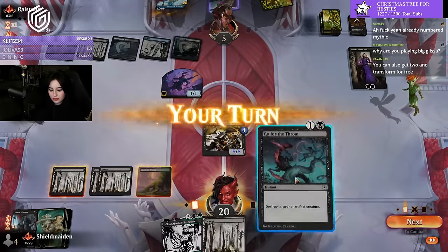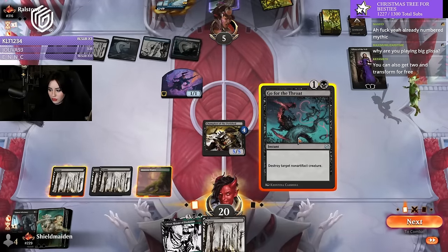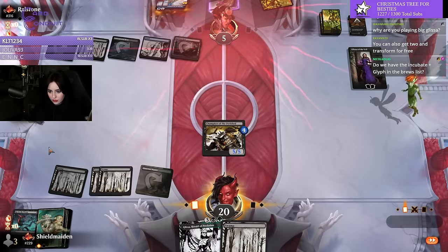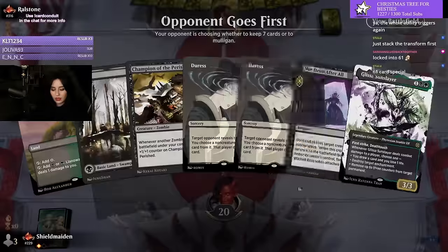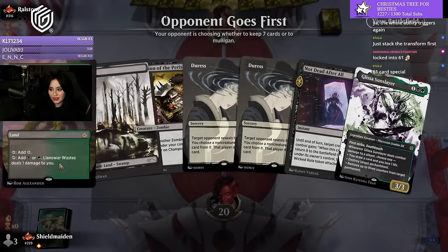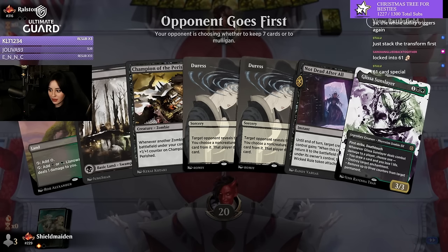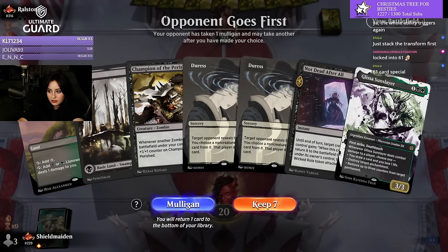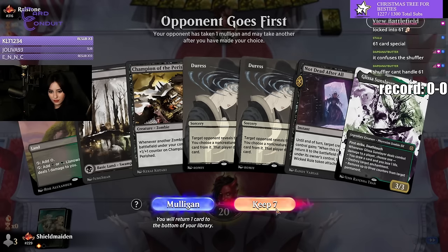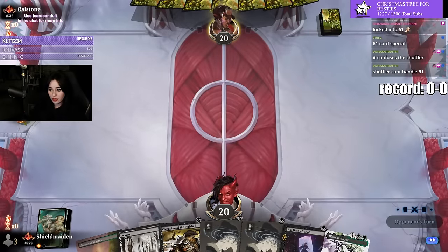You can also get two Incubate for free. We are locked into the 61-card special — it honestly feels good for real. Let's also get the record up on screen for people invested in the prediction. It confuses the Shuffler to actually give you the cards you need. It's the ultimate Magic: the Gathering hack — the shuffler doesn't know how to handle 61 cards.